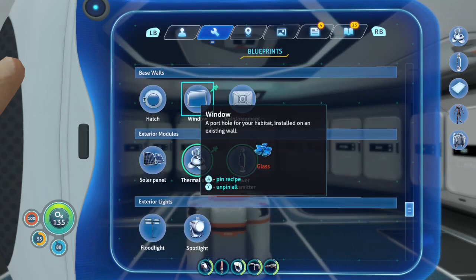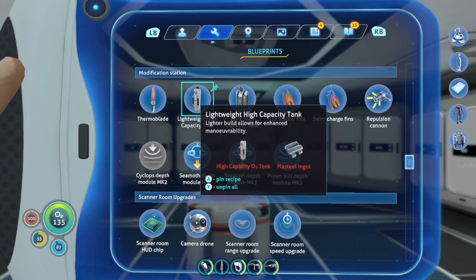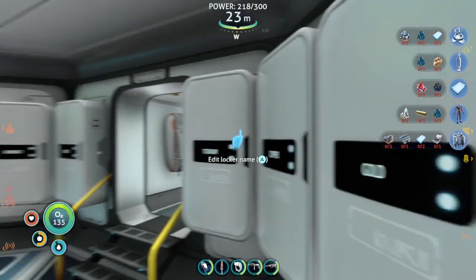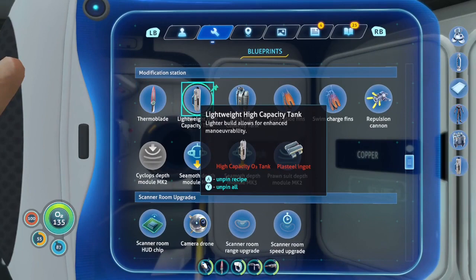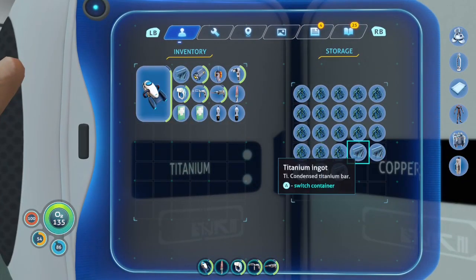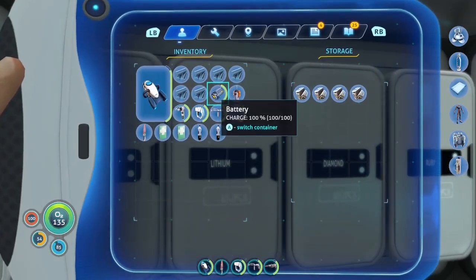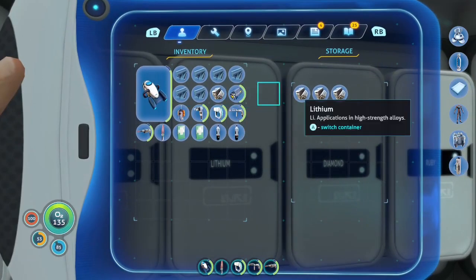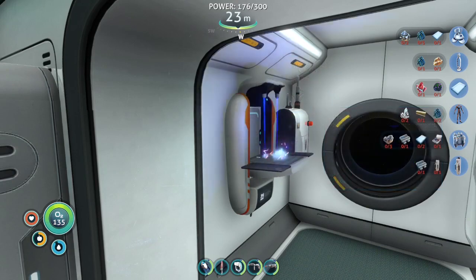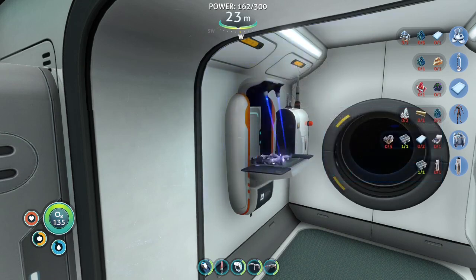Let's see what we need. A plasteel ingot, two silicon rubber, titanium, and lithium — that's going to be a whole thing. I don't think I have plasteel on hand. A titanium ingot requires two lithium. I know I'm going to need a couple of these for other things, so why not just go ahead and make them.